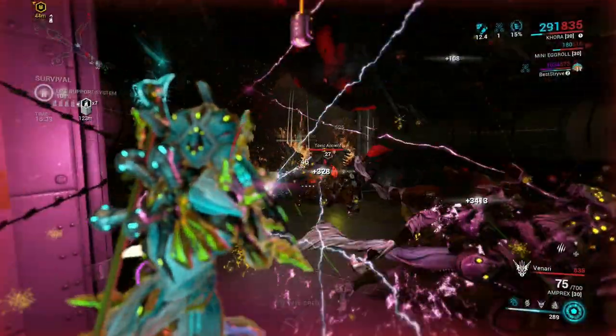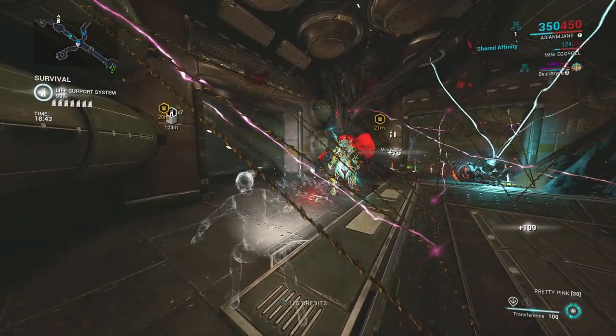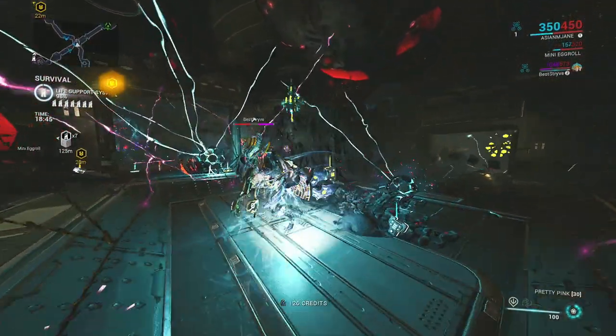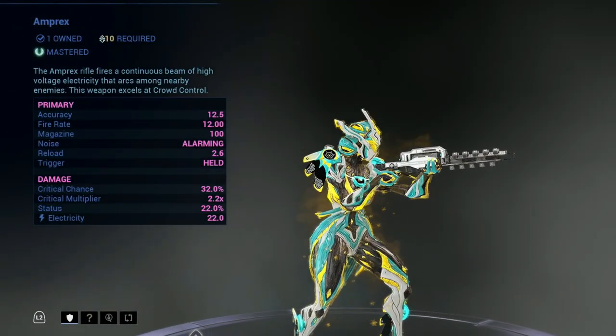I also combine Khora with the primary weapon Amprex. When an enemy gets stuck onto your cage, the Amprex can chain the enemies that are already stuck to your cage, eliminating more than one at a time. The chain damage can also help with hordes of enemies surrounding you.